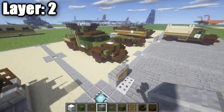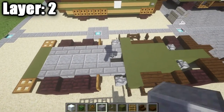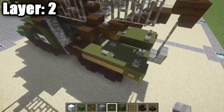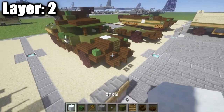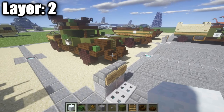Real quick before we move on to layer three — I just want to make one quick adjustment. Right here in between these stone brick stairs, go ahead and fill this in with polished diorite, just like that. You'll need to fill that in because this back section will be visible from the top. Once you've made that simple change and filled those blocks in, go ahead and move on to layer three.